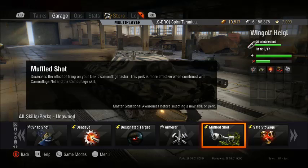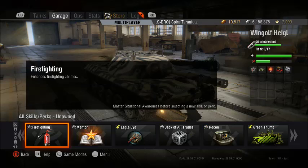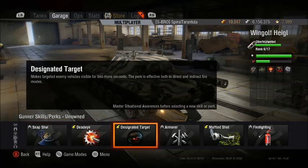The 9th skill, if you get that far, on the RU251 would be either Smooth Ride — if you want to take a more active role, that's a Driver skill — or the Gunnery skill Designated Target. Designated Target keeps the enemy you have in your sights spotted for two seconds longer, which is really helpful if you've got a tank destroyer or artillery behind you trying to aim on him. However, this only works if you're aiming at that target — if you move your turret away, Designated Target won't work. Feel free to take it earlier if you take a more passive role in scouting.